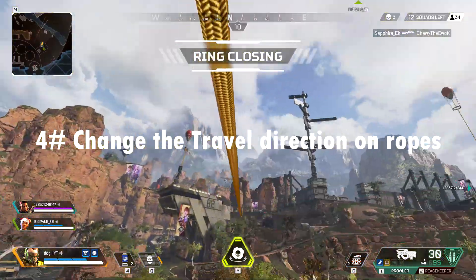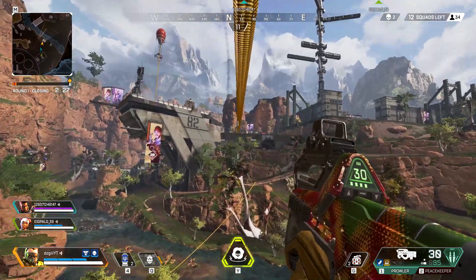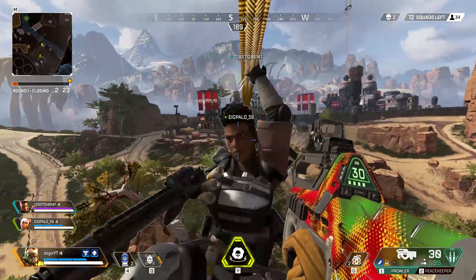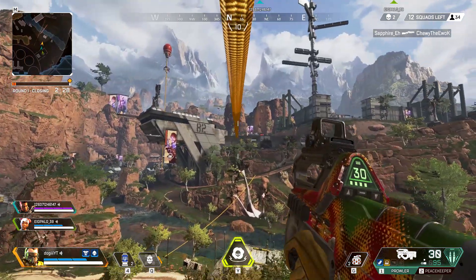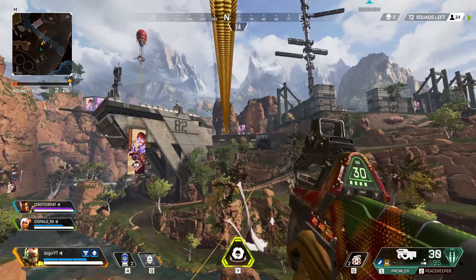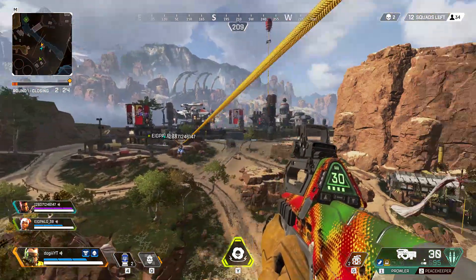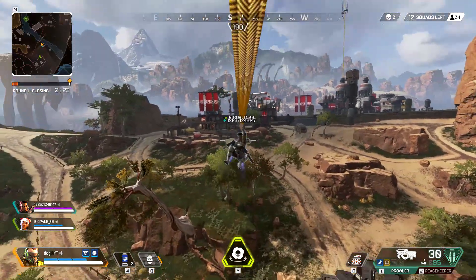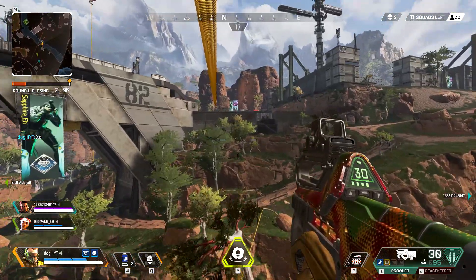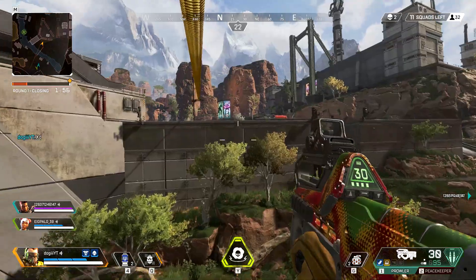Did you know you can change direction when you travel on ropes? We've all been in that situation where we get on the rope and start sliding, and then suddenly an enemy pops up in front of us. You can simply press the jump button, turn around quickly, and press the use button again to get back on the rope and slide down the other way. I discovered this by panicking when I was being shot by an enemy in front of me — I hope it helps you out if you're in a pinch.